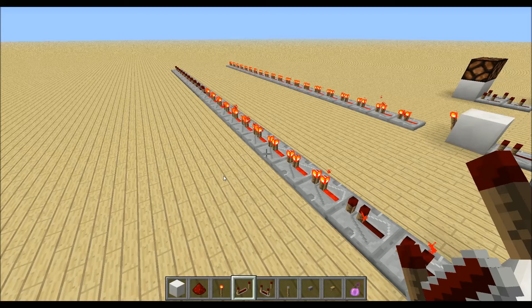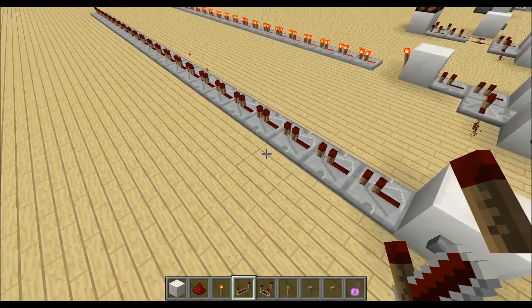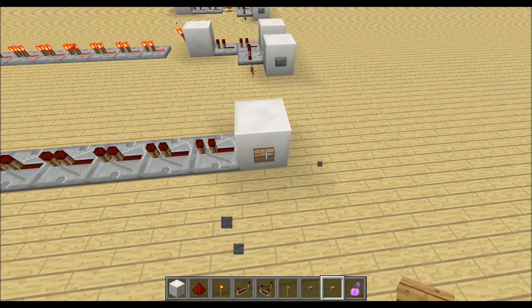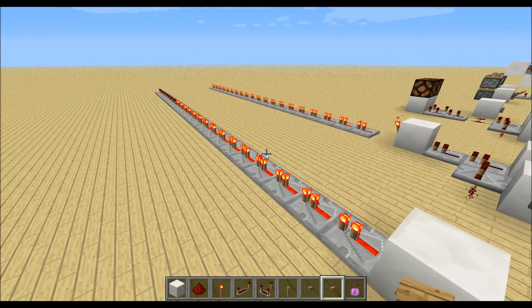You can see that 10 repeaters are lit up. Every repeater has one tick, so that's 10 ticks total — a button gives a signal of 10 ticks. If I change the stone button to a wood button and press F10 again, there are now 15 repeaters lit up, so the wood button has a signal of 15 ticks — one and a half seconds. Keep that in mind when playing with redstone and pulse length.